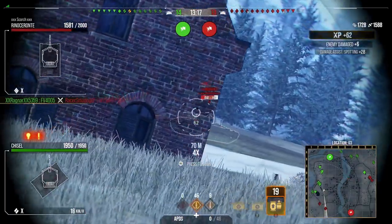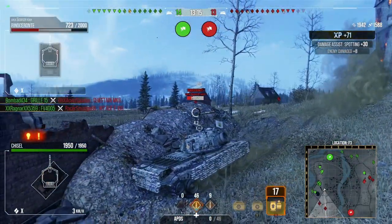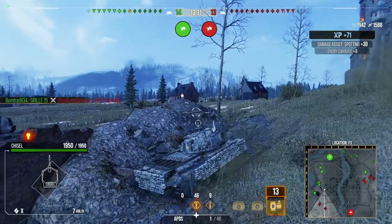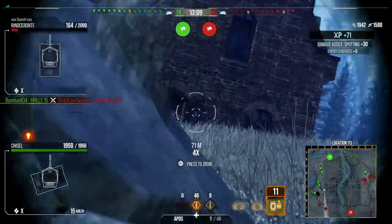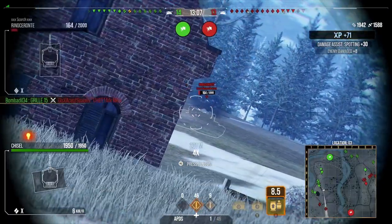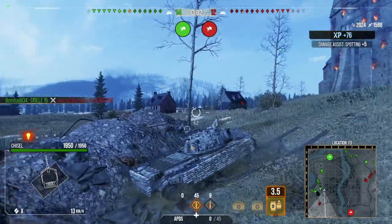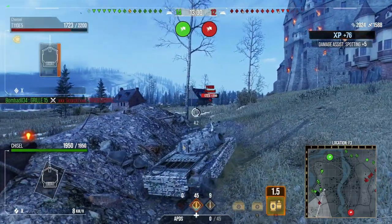We managed to pick up 1,700 assistance — not a bad start to the game. We pick up a little bit more assistance on that Rinoceronte, the Italian Tier X Heavy. The Rinoceronte is on a one shot so we go for a cupola shot, unfortunately we don't manage to get the kill but it's quickly shut down by the Grille. And now it's just this E5 making the cross — we're going to get a shot in straight through the side of the turret because it's not paying attention to us.